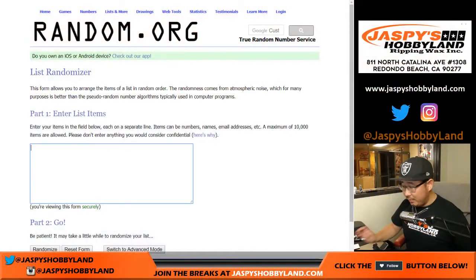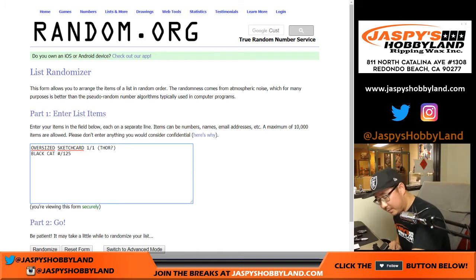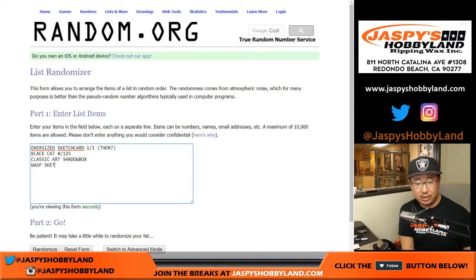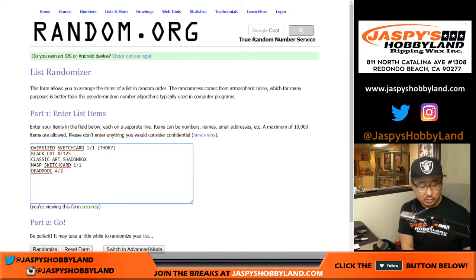So now everyone gets a random hit. We're going to start off with the oversized sketch card — one of one. That's Thor. Black Cat, out of 125. We've got the Classic Art Shadow Box. We've got the Wasp sketch card, one of one. And Deadpool, 89 out of 125 — so that one's out of 125.